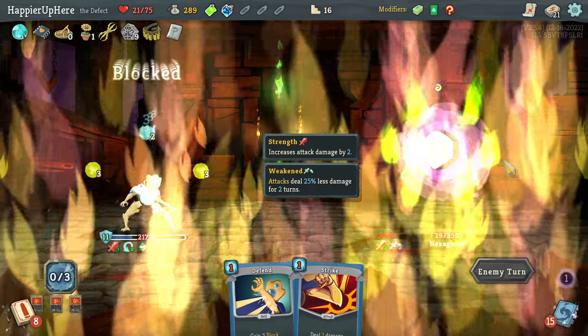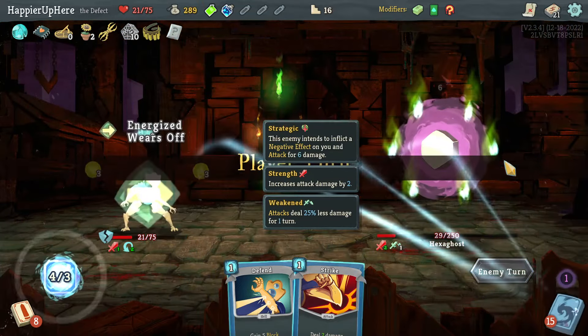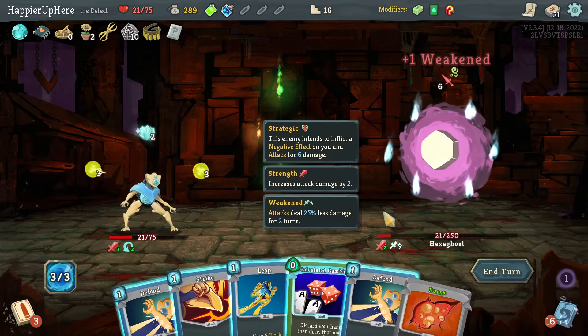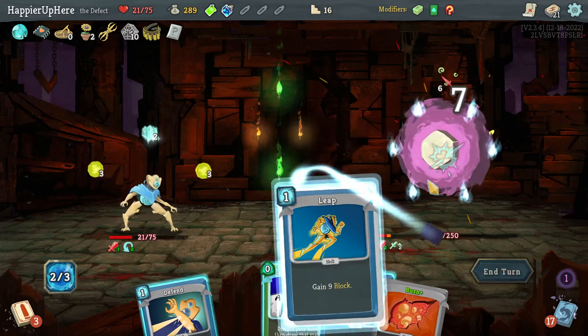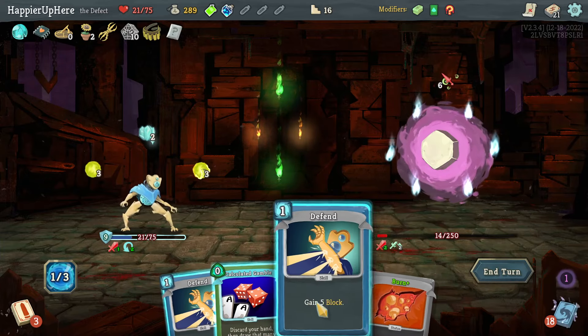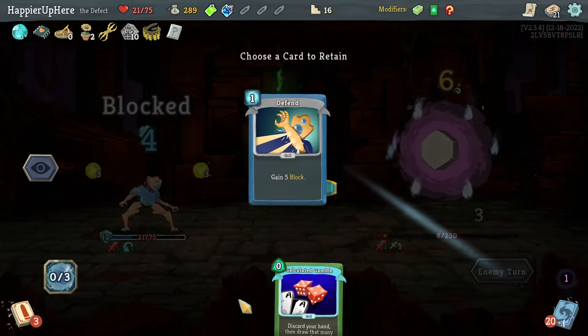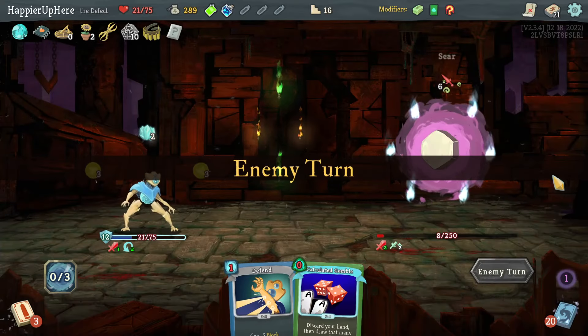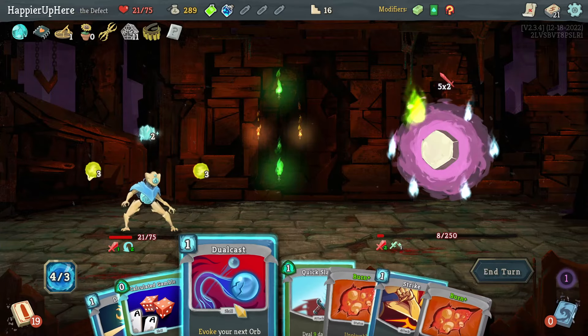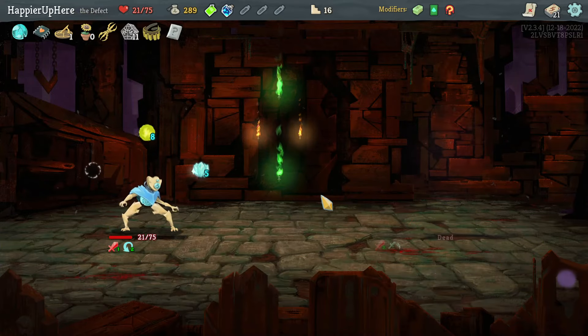Six incoming — Sucker Punch for weakness, then Leap; I'm fully defended. Might as well also Defend for good measure. I just need very little now — Dual Cast does it! Another fight perfected. We got another Skill Potion, Grand Finale, Storm of Steel, or Creative AI — not a huge fan.